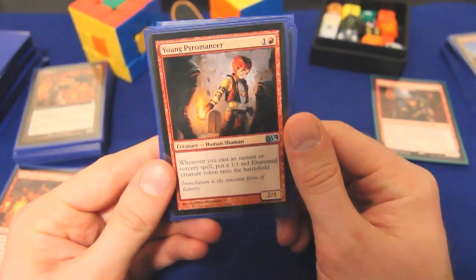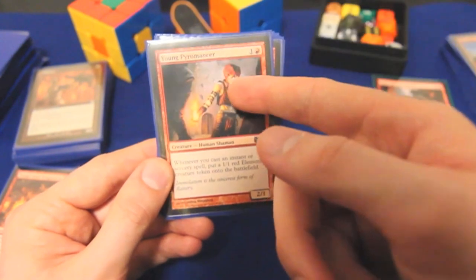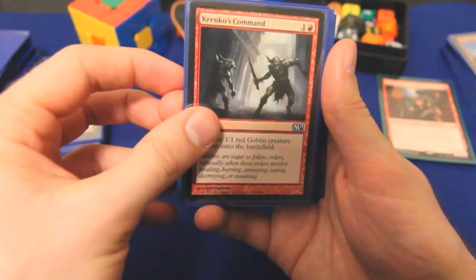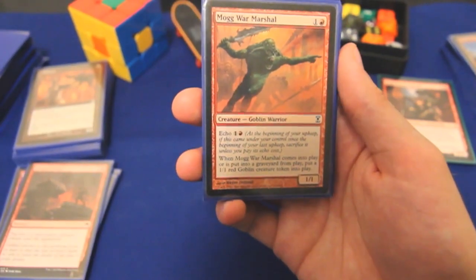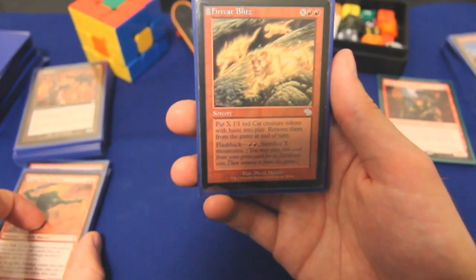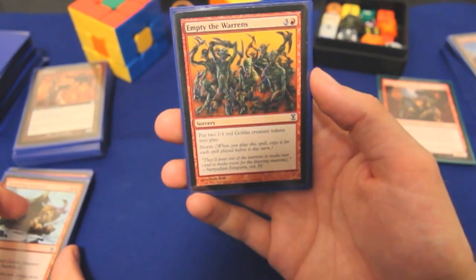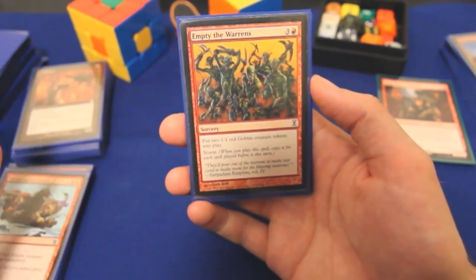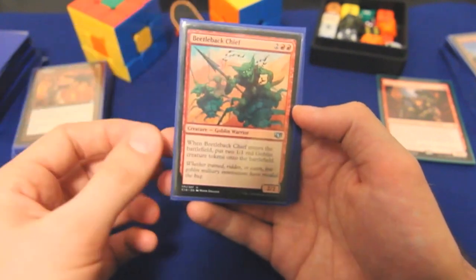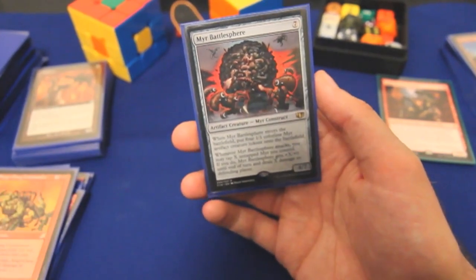Young Pyromancer is worth it even though you don't get a 1/1 for each copy Zada creates — you can stack the triggers so the 1/1 comes into play before the Zada trigger, getting another copy of the spell. Krenko's Command gives 2 1/1s for 2, same thing with Dragon Fodder, and Mog War Marshal in most cases. Firecat Blitz is like a worse Tempt with Vengeance, but the flashback cost will sometimes be paid if we're trying to win that turn. Hordling Outburst is pretty good value. Empty the Warrens: often our storm count is very high, and this is the only Storm card in the deck but more than worth it. Krenko, Mob Boss taps for extra Goblins. Beetleback Chief enters with 2 Goblins — that's 3 for 4. Emrakul's Hatcher and Siege Gang Commander give similar value, and Mirror Battlesphere gives 5 creatures for 7, not bad.